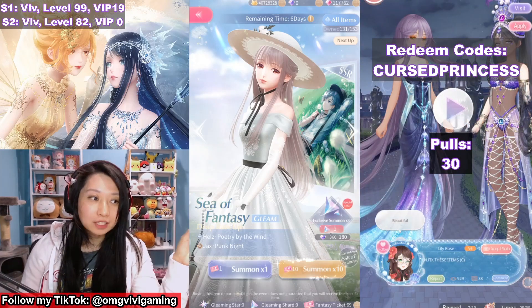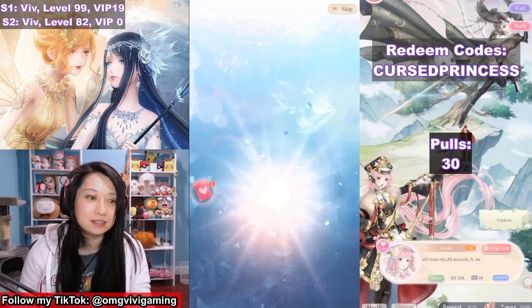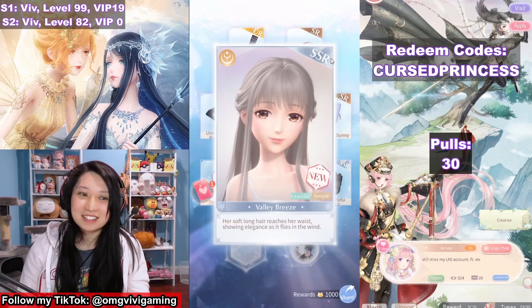Just so you know, the average for SSR suits would be like 70 to 80 pulls — I know because I've done this a lot. So hopefully fingers crossed it's actually cheaper than that.